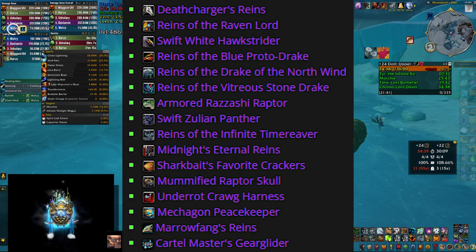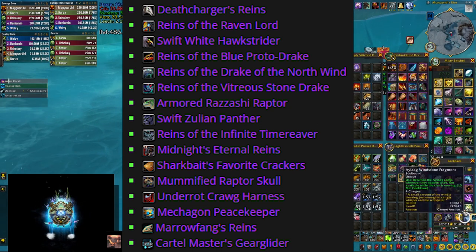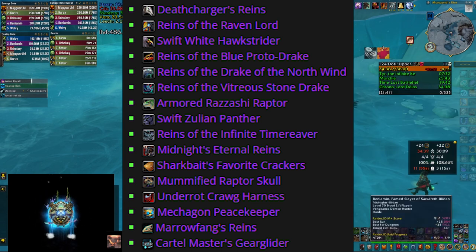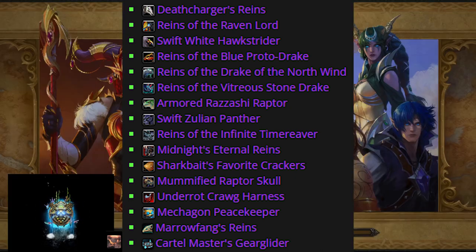So let me show you the list. It has 16 mounts inside, which is 15 mounts that drop from dungeons, and the 16th mount is basically the Infinite Time Reaver. The trick is that it's probably easier to farm every other mount on this list but the Infinite Time Reaver, and then farm the Quantum Courser.